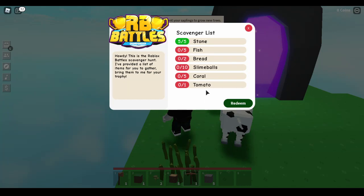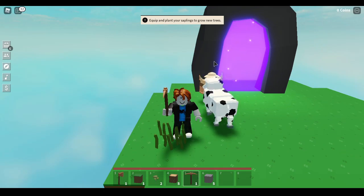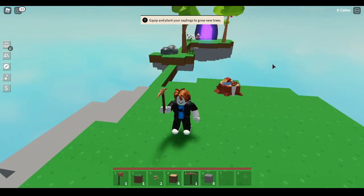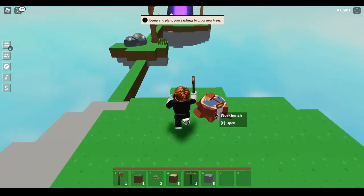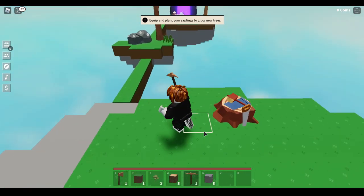Next thing you need is five fish - I'm going to show you how to do that right now. Come back to your main island again and go back to your workbench where you crafted your wooden pickaxe.